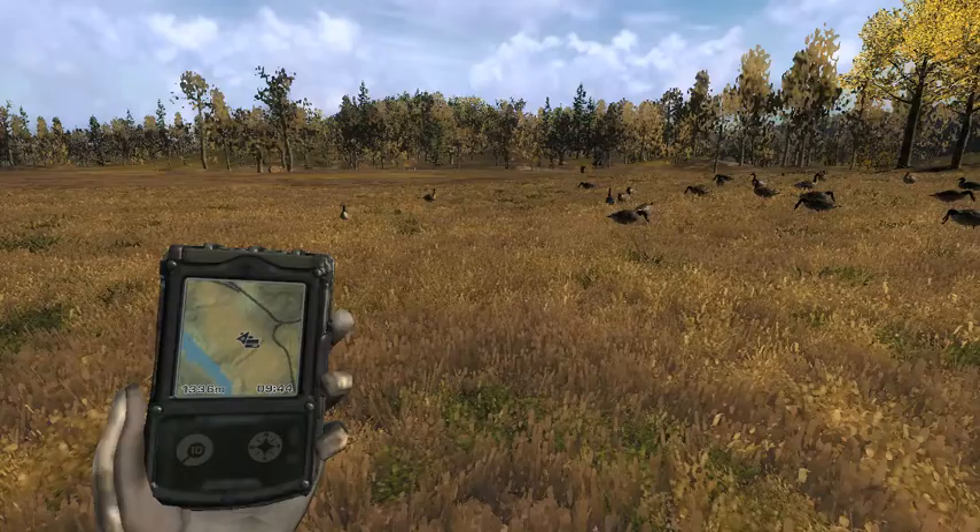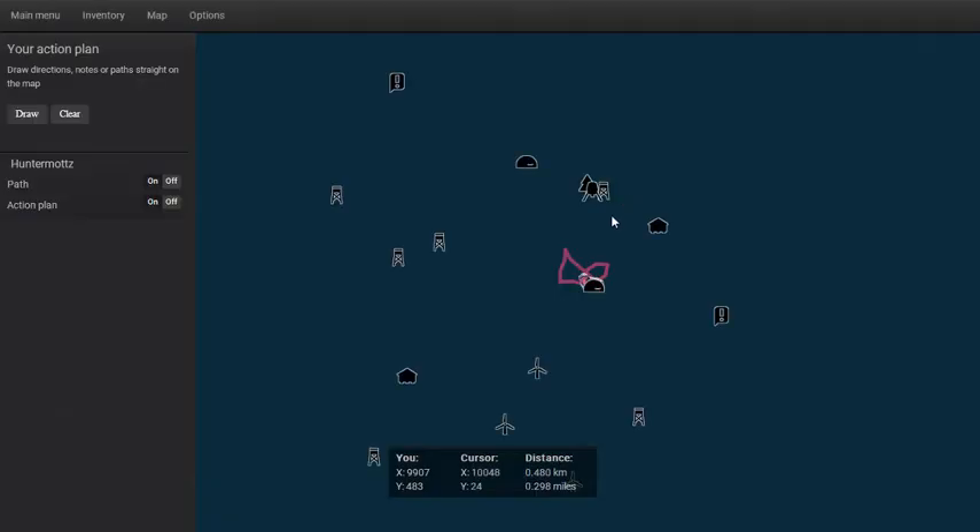I was waiting for some geese, and I saw some geese. I'm like, that one's whiter than the others — that has to be leucistic or something. If it's common I'm gonna be surprised. I have not checked my statistics on what it is yet.